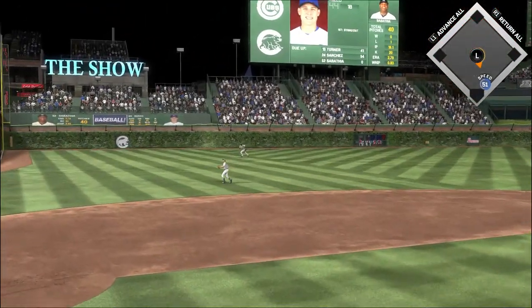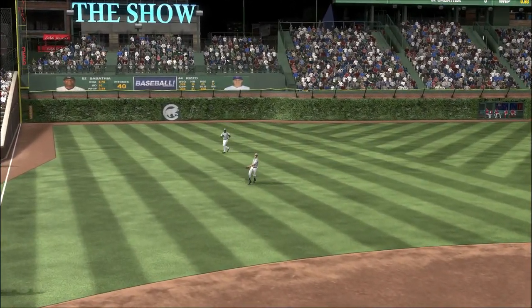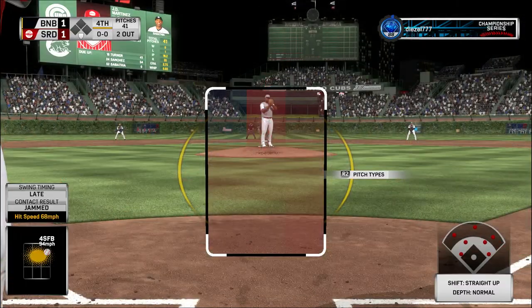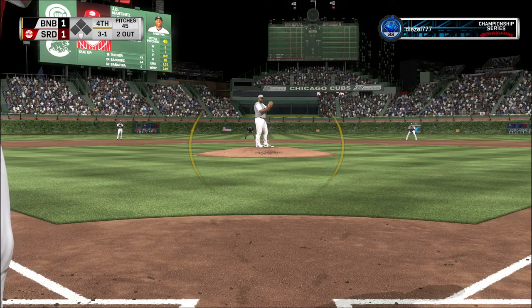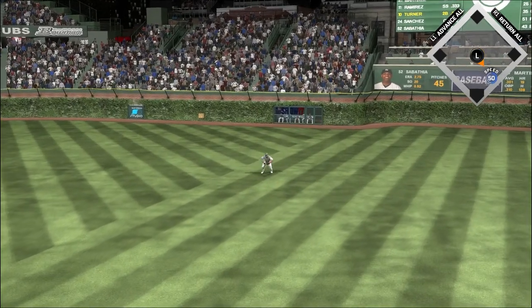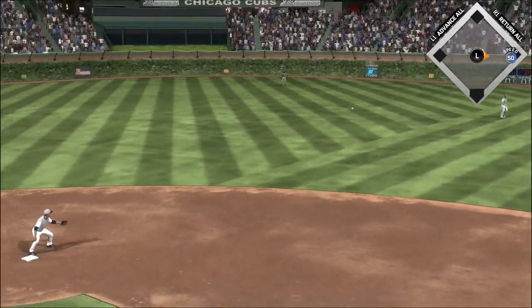Here's a ball hit in the air — Molitor backs up and takes care of it, two away. Here's J.D. Martinez — ball's behind 3-1 right now, but man he is really throwing the ball well. He's been attacking them all game. And that is just past his outstretched glove, and that ought to be a base hit.